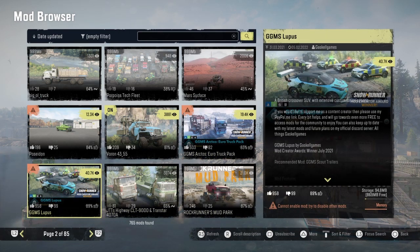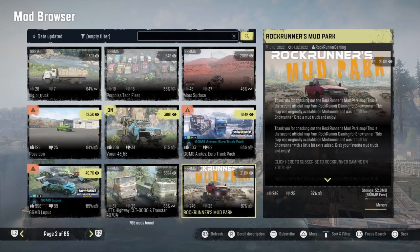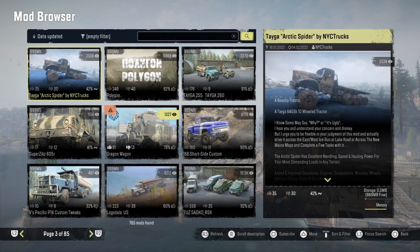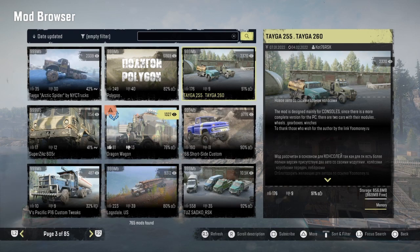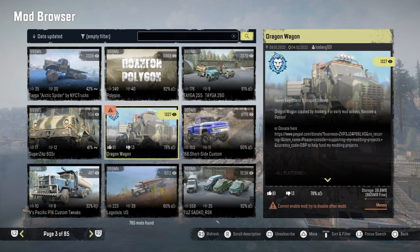The GGMS Lupus had an update, JTT's Highway Trucks tweak trucks had an update, the Rock Runners Mud Park had an update. The Tega - I think that's where I left off - had an update, and then the Polygon Map had an update. The Tega 255 and 260 had an update, and the 605 had an update.